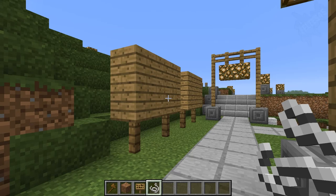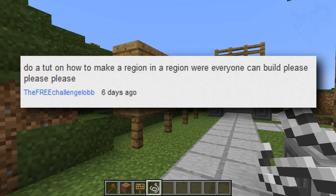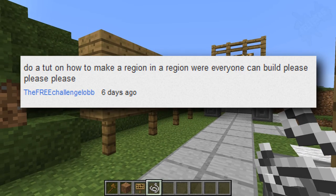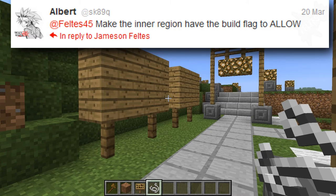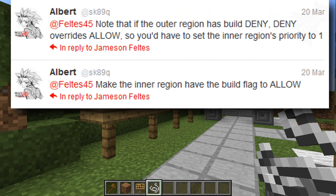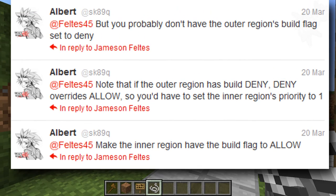This tutorial is going to be fairly short. The user on YouTube, FreeChallengeLob, asked me how to make a region where everyone could build, and I was like, well, that's simple — and then I realized it wasn't simple. So I actually asked Skate9Q, and he said just set the flag to allow. But he also said that if you have any flags set to deny, you need to set parents and priorities and stuff like that. But if you haven't set build flags anywhere else, you don't need to worry about that, so most people probably have not.